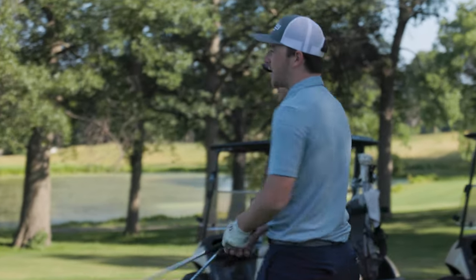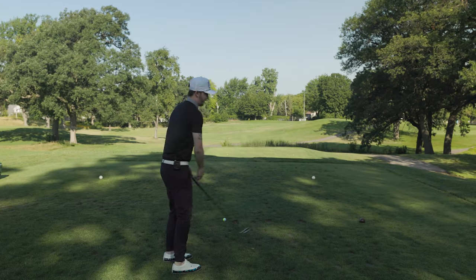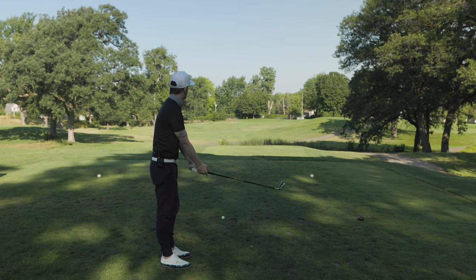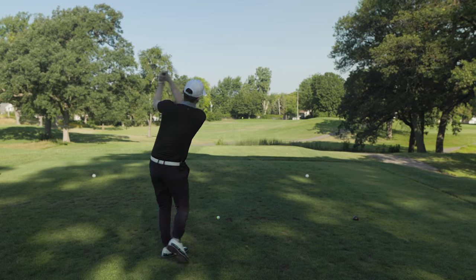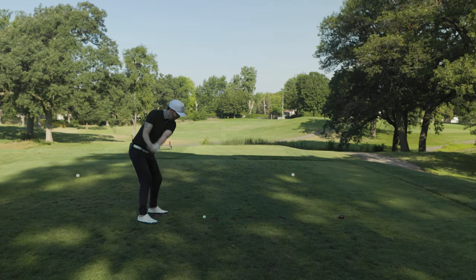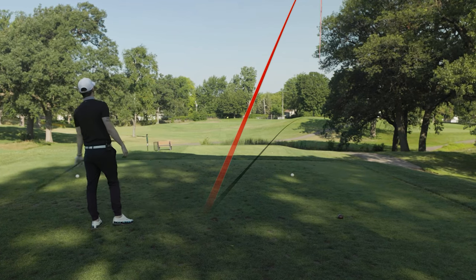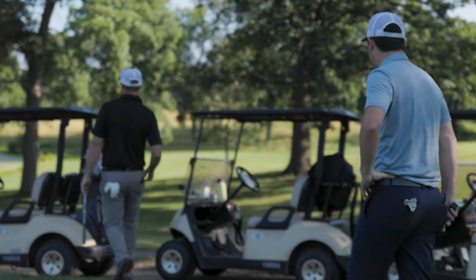Danny is shorter distance-wise than the other two and has one fewer club option. He's almost second-guessing himself but commits and hits a slinger. There's no draw on it — it might be on top of the hill. A little over, but probably the right club choice. Drew has the advantage on this hole.